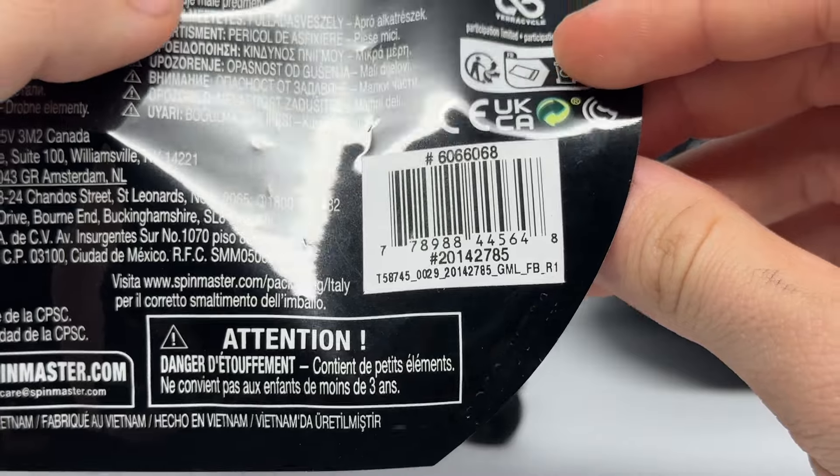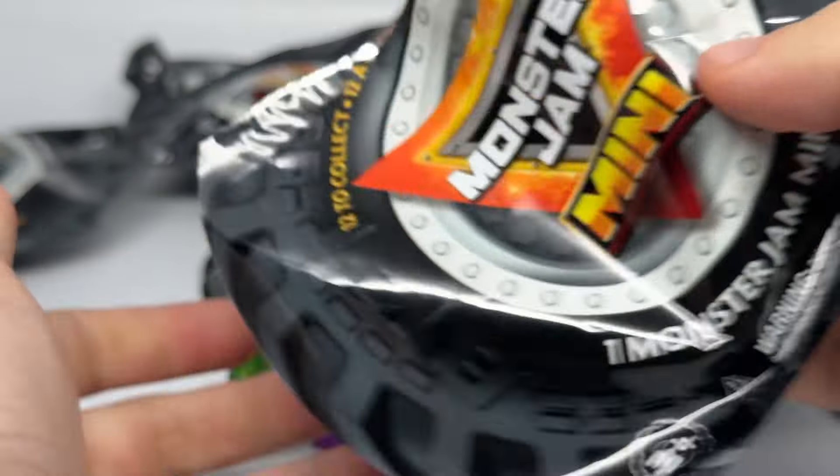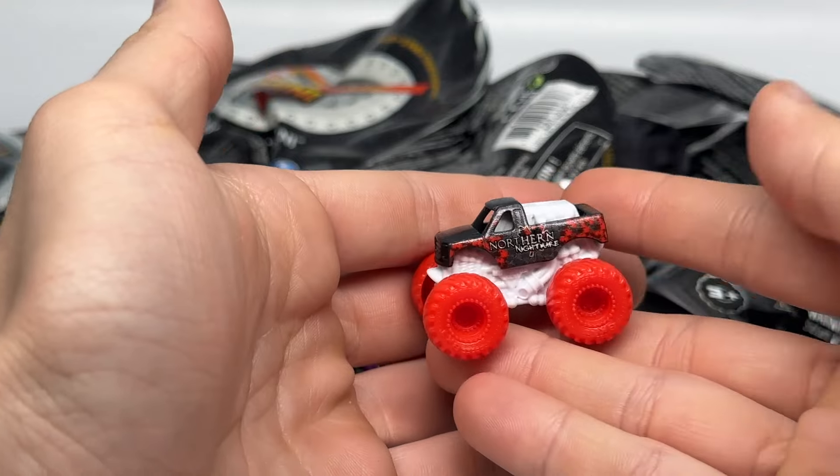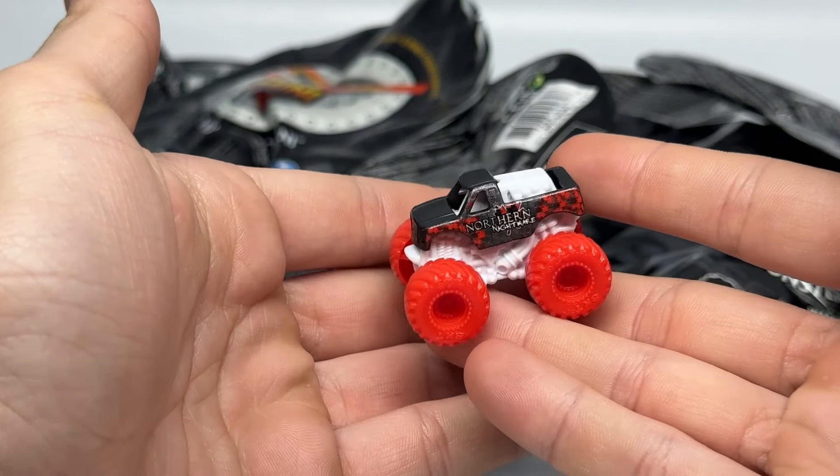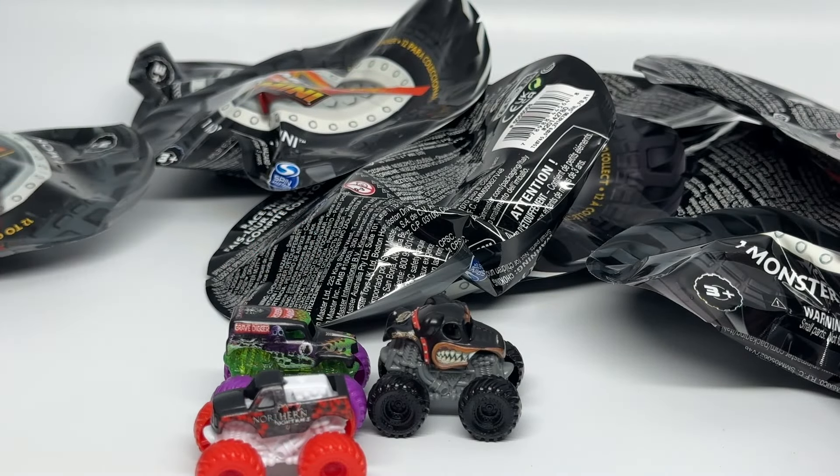Next up is number 785, which is the Northern Nightmare with a white chassis and red tires. I'm sure this is a common truck, so Northern Nightmare is back again in this series as number 785.